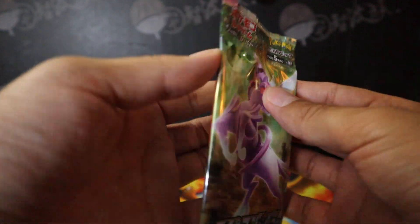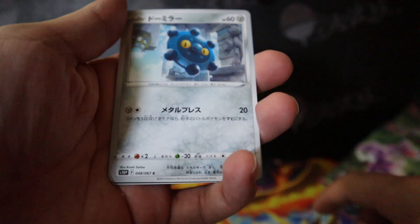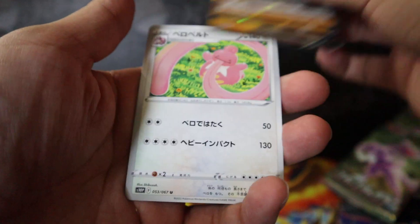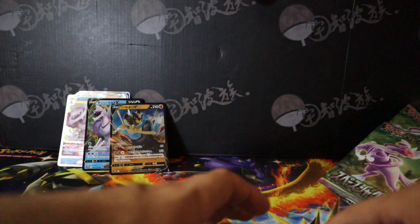And here is our last pack of today. We get Shellos. And Kleavor, Kleavor V — there it is. I just gave up at the end. Alright, let me put on sleeves and then I'll do a quick recap next video, and then we'll see you.